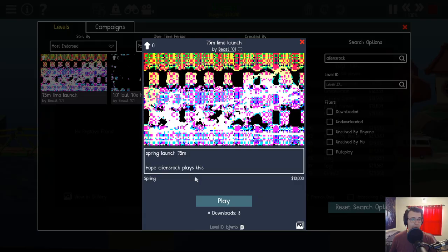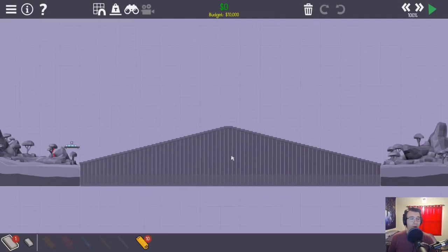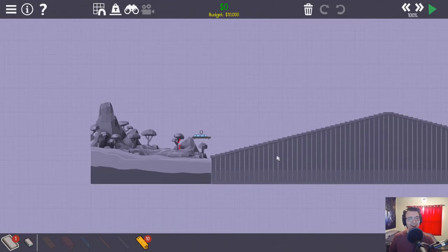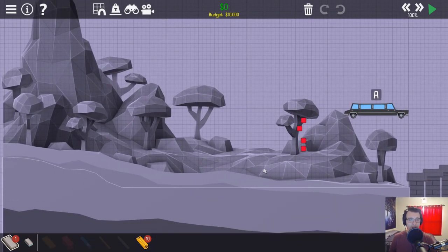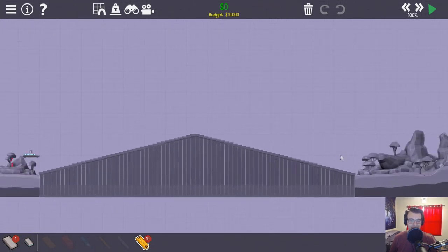What the fuck? Hope Aliens Rock plays this. What did you do to bridge game? This is a spring level. I'd use springs to get this across. I've one road total. So I got to make like a slingshot — a slingshot to get it all the way over here.